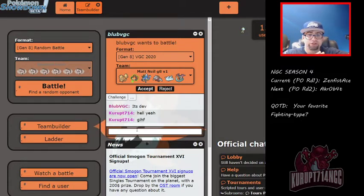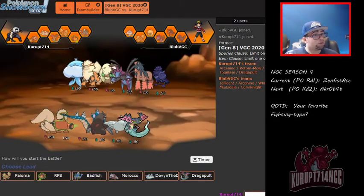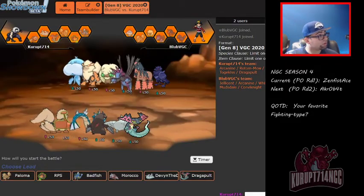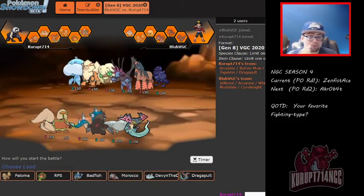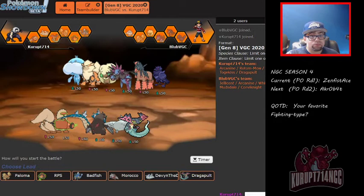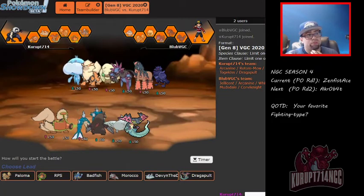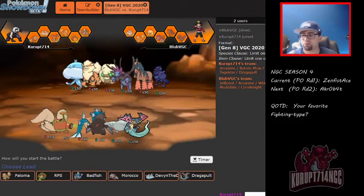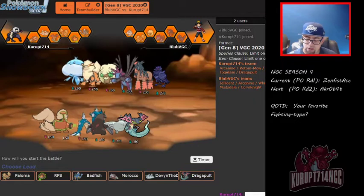Shout out to Devin — you guys have seen him plenty of times before. It's been like a good half a year since we battled, but we're back for Generation 8. Oh, interesting — Hydreigon. And Musdrale here. Corviknight's a good Pokemon with Mirror Armor ability, which makes you think twice before bringing an Intimidate Pokemon. There are a lot of Pokemon that benefit from the opponent having Intimidate — Corviknight's Mirror Armor, Milotic's Competitive, and Braviary's Defiant.